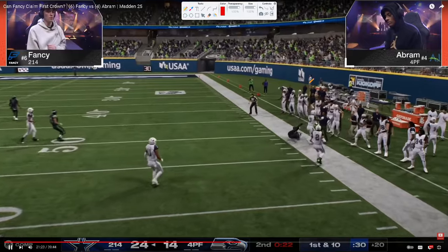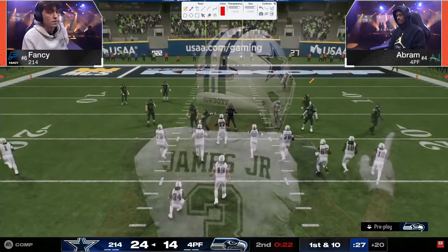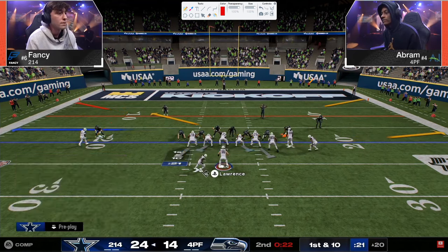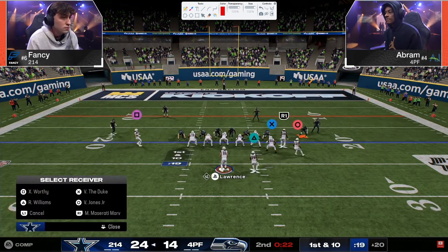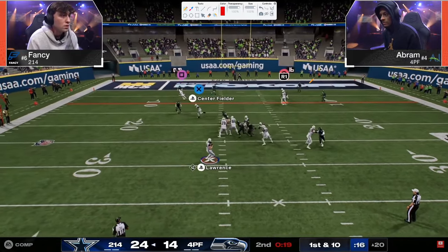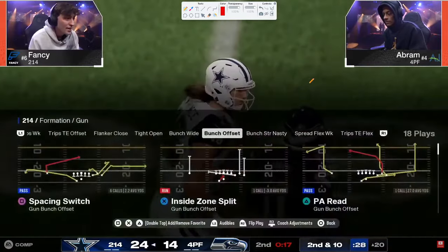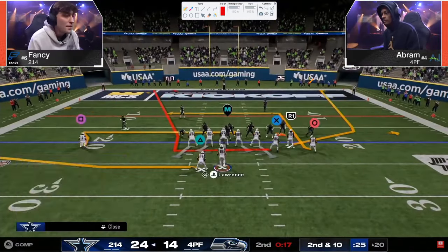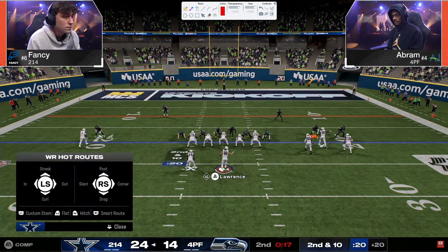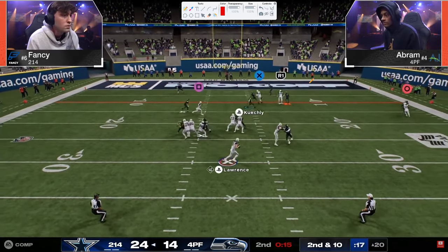I just feel like that was a couple of consecutive over-aggressive play calls from Abram because it put him in that fourth and 10. I will say with how powerful offenses are, fourth and 10 or fourth and 15 with how powerful switch stick is — honestly fairly hard to convert. There's that corner route, great free form — that's gotta be a touchdown. And 24-14 potentially is a lot different than 24-21 or 24-17 even. So it's a huge stop in terms of how this game is going to play.